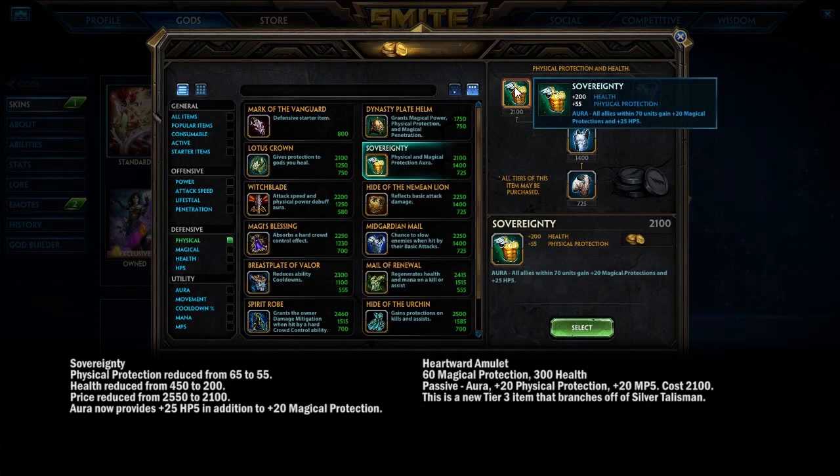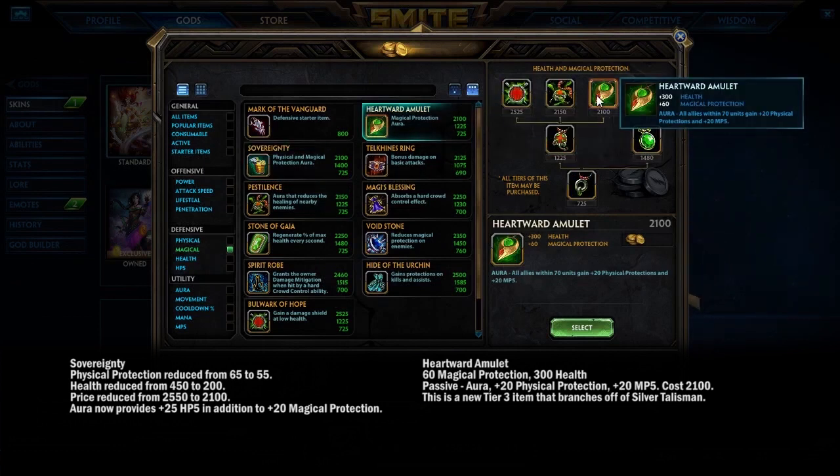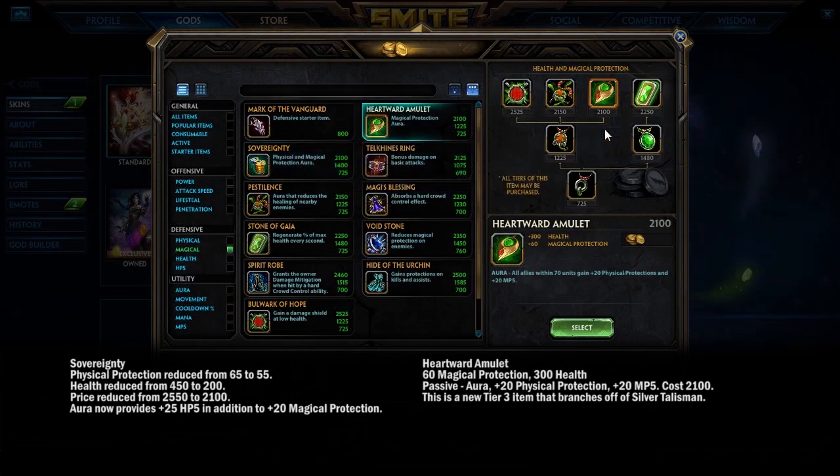Finally, Sovereignty got nerfed — it lost some protection and its aura now only gives 20 magical protection and 25 HP5 to nearby allies instead of both physical and magical. It is cheaper, though. The Heartward Amulet is the magical counterpart, providing HP, magic protection, an aura of physical protection, and 20 MP5. Pro supports are saying you'll want to buy both items together, replacing the old Watchers-Midas-Sovereignty core with Watchers, boots, Sovereignty, and Heartward Amulet as your first four items.